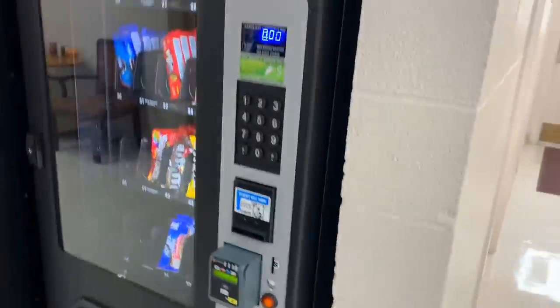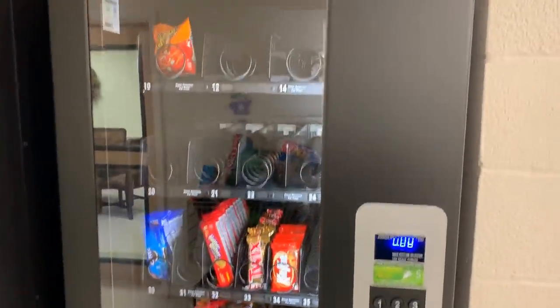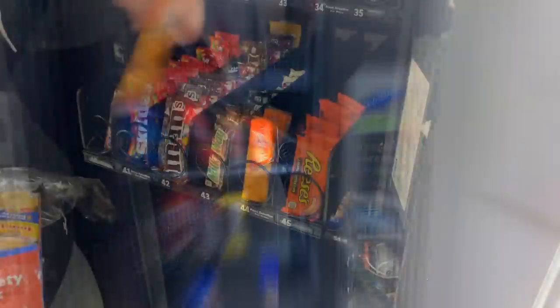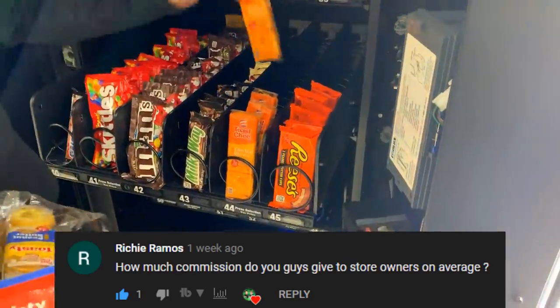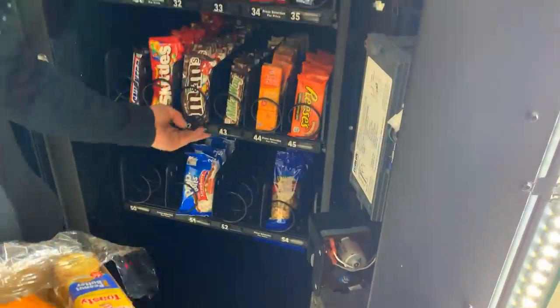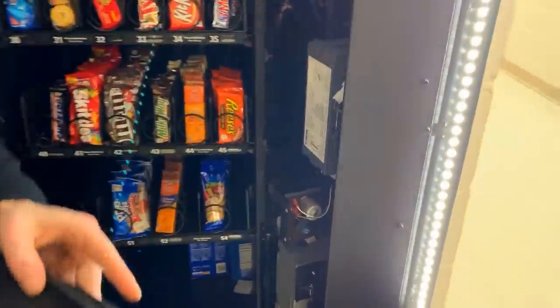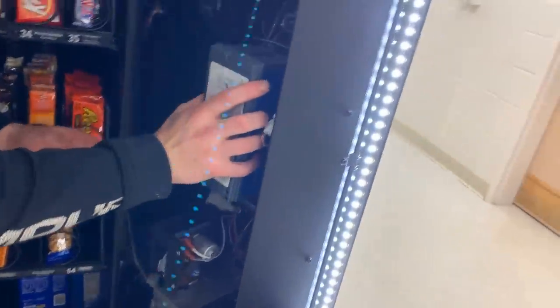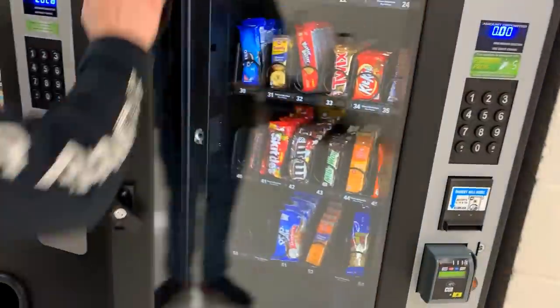Now we'll get into this snack machine because it's looking pretty low as well. This is the break room machine — we added some bigger chips and again filled every selection. Those quarters are looking pretty good and let's pull out the DBA. Boom — the snack machine made $88.75 for nine days. Completely awesome, we're loving it.